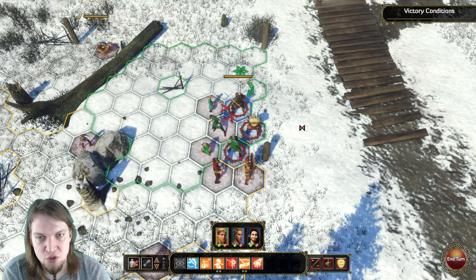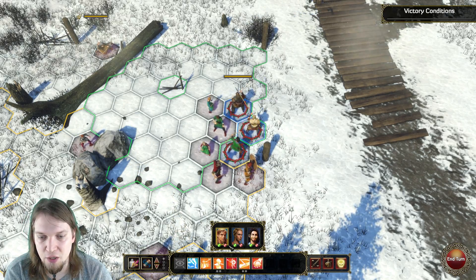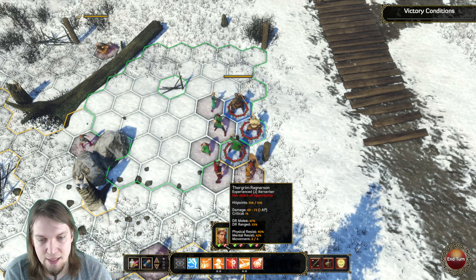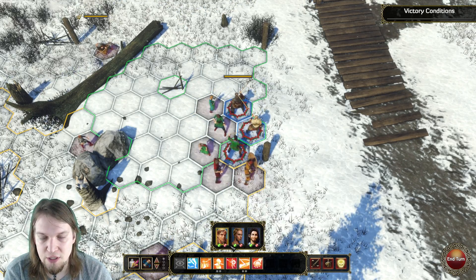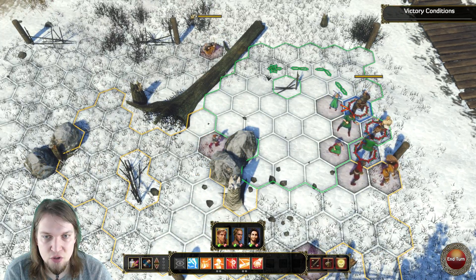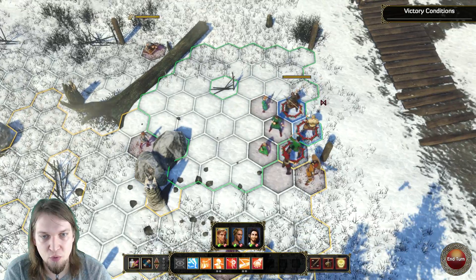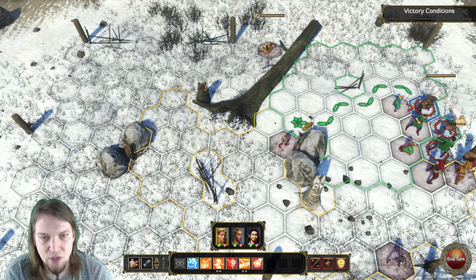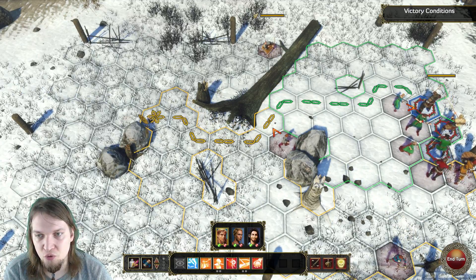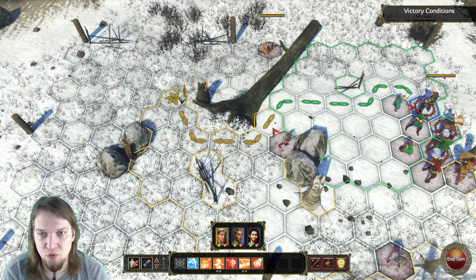The combat is turn-based and each turn you get two kinds of actions. Each of your characters gets a movement action, signified by the green dot, and an attack action, signified by the red dot. Inside the green area you just use your movement action — you can still attack after moving, or move after attacking. You can also expend your attack action for increased movement.